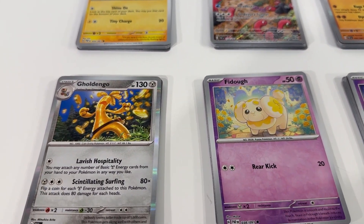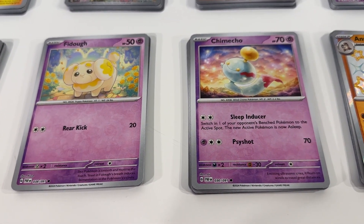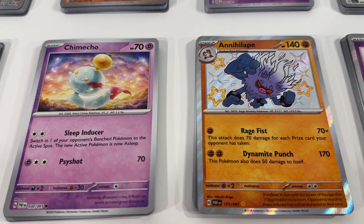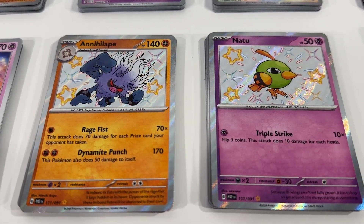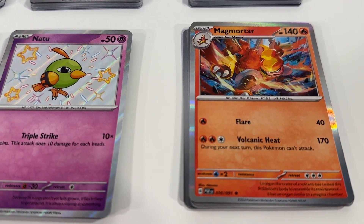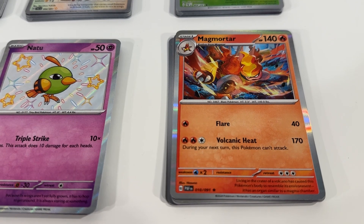The second booster bundle — we've got a great Goldango card, a Fido, a nice looking Chimeko card. Love the colors and the general artwork on that one. Then we've got a cool Annihilate with a nice shiny star background. We've got a Natu with a nice shiny star background. Then Magmortar — really cool artwork here. Love the colors and the general look of the art, really nicely done.